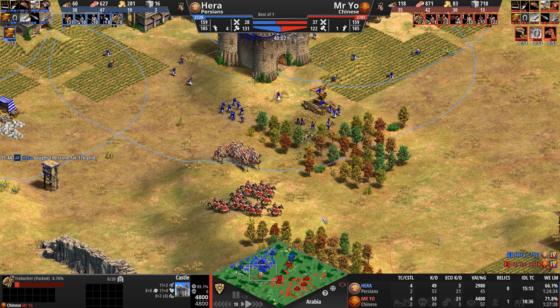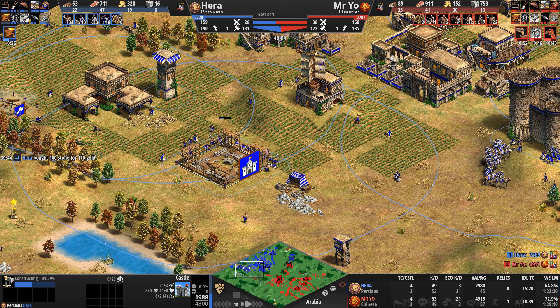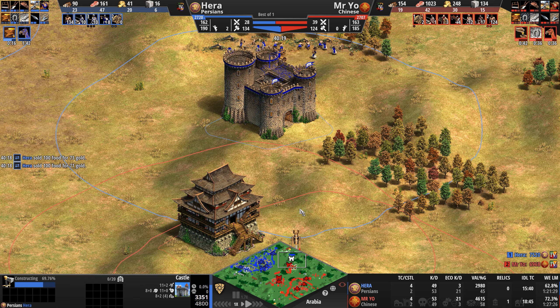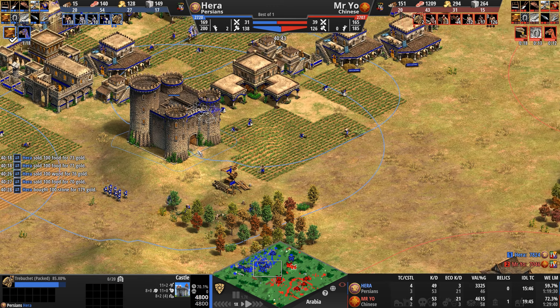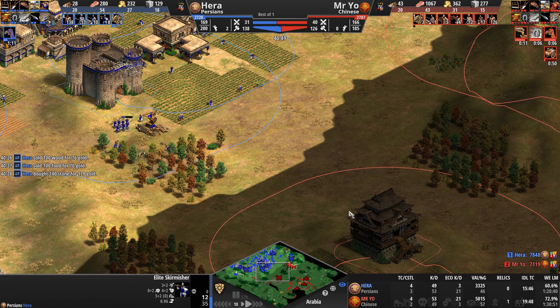No standard of perfection here at Cast of Empires — we take a more relaxed approach! This castle tried to go up in a more offensive position, ran into cav archers and camels, and decided to go more defensive. Mr. Yo uses his small time advantage to pump out his first trebuchet, second one on the way, with enough resources for a third. Hera does not have enough for a third.